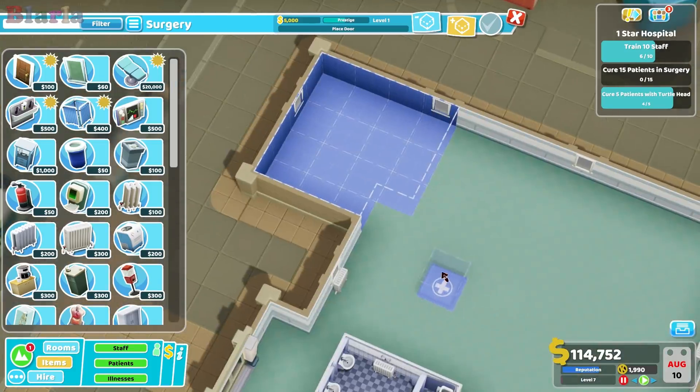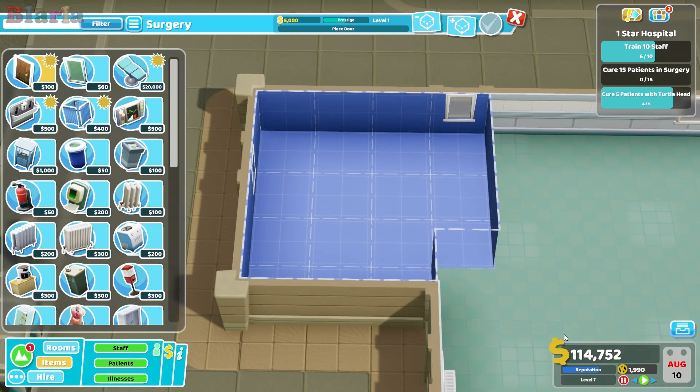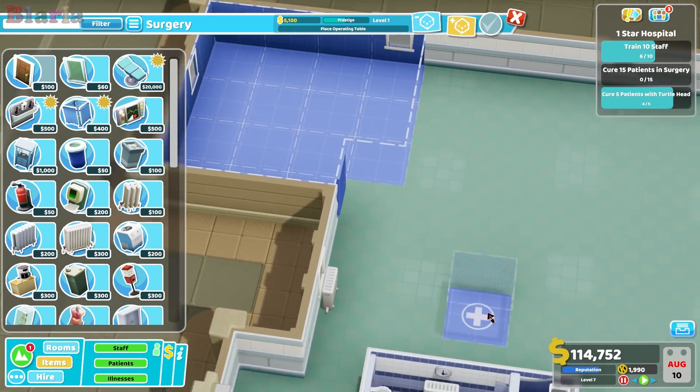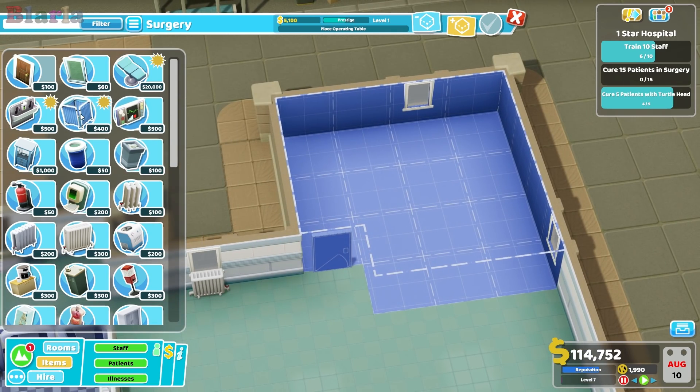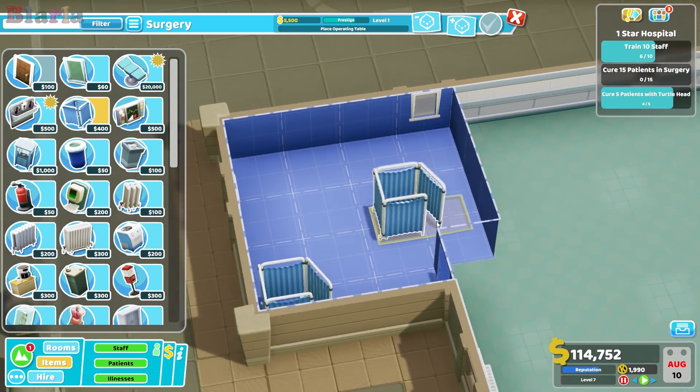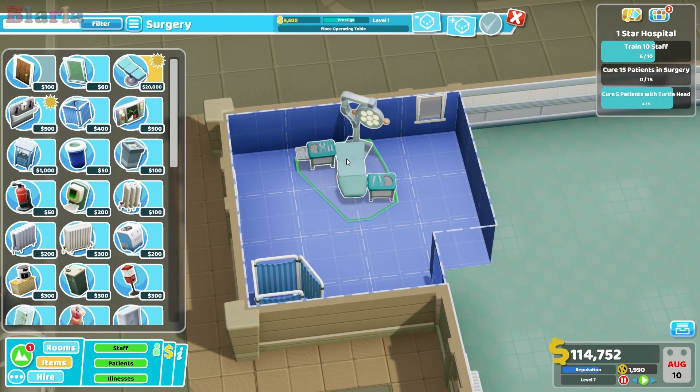Let's build this room. Which way do I want it? Should we put the door like this - I think so - and then they can come in and get changed like they do. And then we can put the operating theater here.